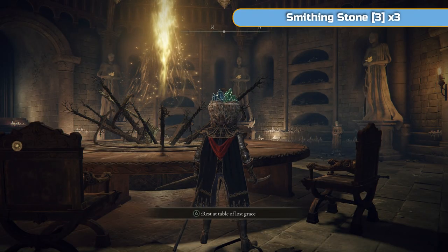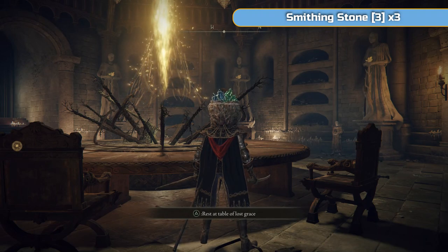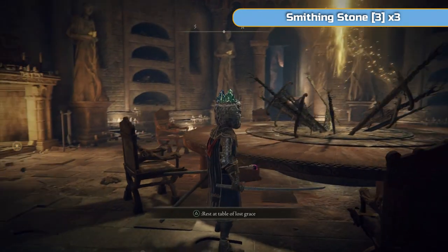Hi there, I'm Ben and welcome to part 11 of my full Platinum Walkthrough for Elden Ring. In this one we are going back underground, we're going to Nokron, the Eternal City, along with a few other places.